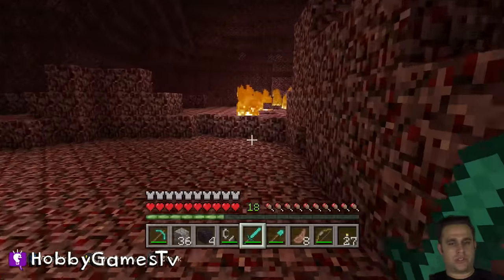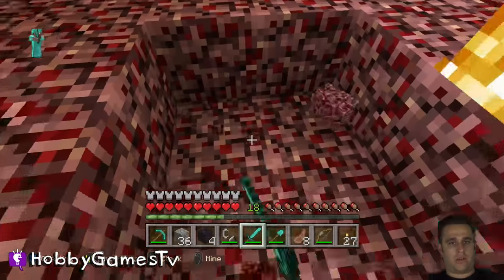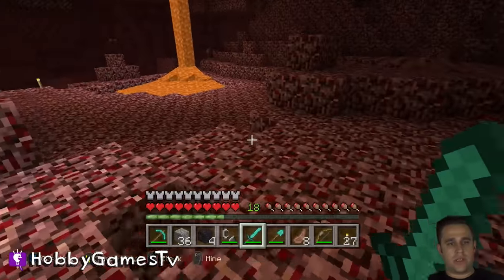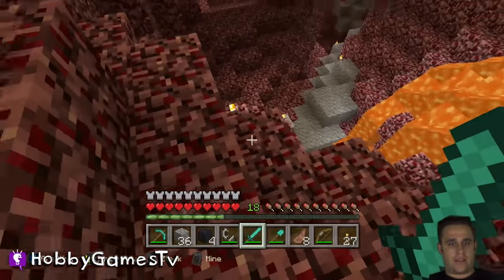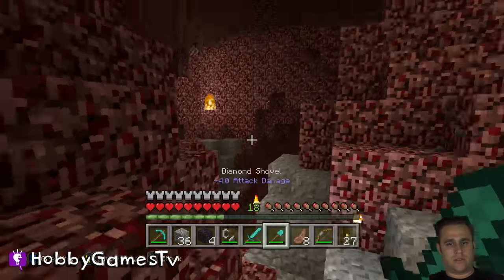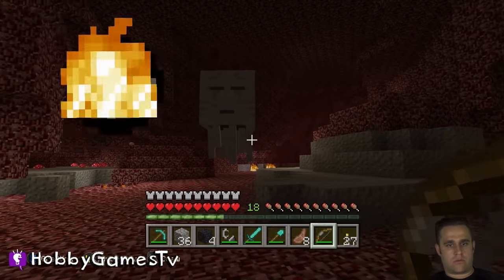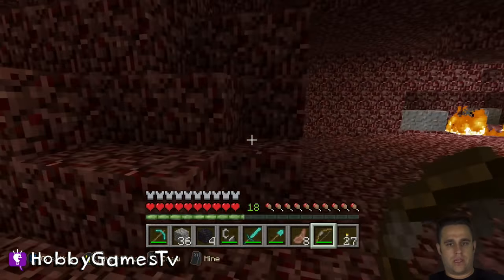I had to mark my way with torches to find my way back because all this red makes it look completely the same, and I got very confused. I recommend just lighting a pathway of torches, or a row of dirt or stone, just to find your way through. On easy mode, Ghasts are super easy to kill — don't shoot the tentacles. Two to three shots and they're down, easy peasy.